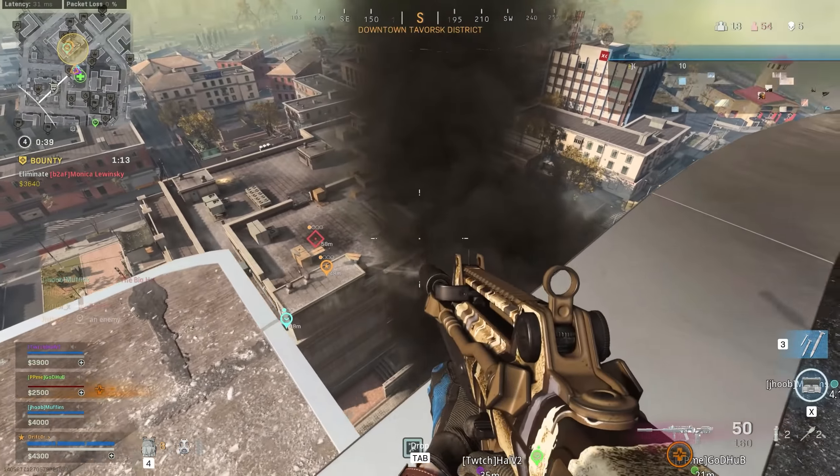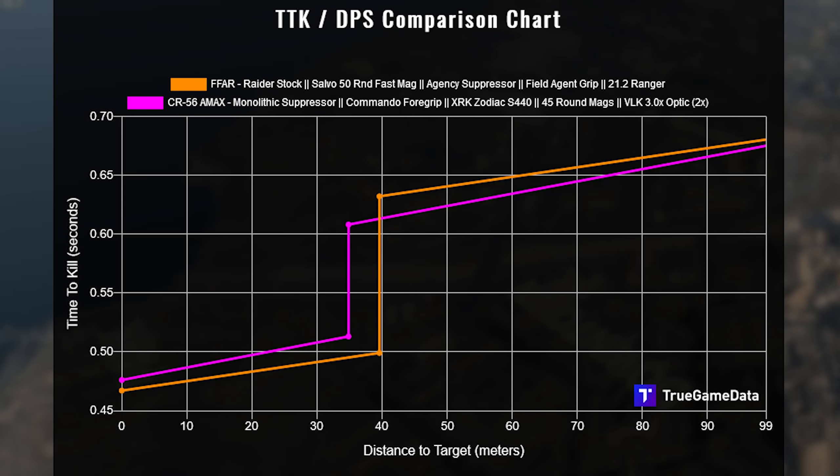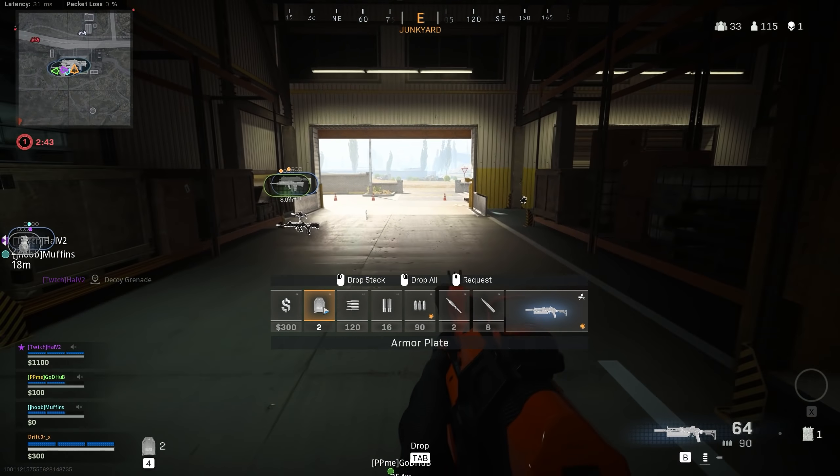That sort of all-purpose assault rifle right now is the CR-56 AMAX. You can see by this comparison chart from True Game Data that the FFAR does kill slightly faster than the CR-56 AMAX up close, but starts to lose out a little bit at long ranges, and it loses out pretty significantly when it comes to recoil and overall real-life handling.